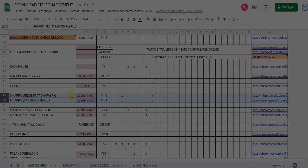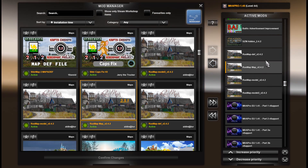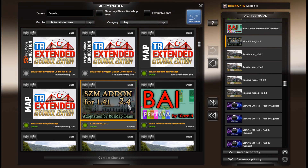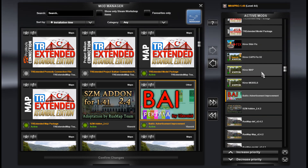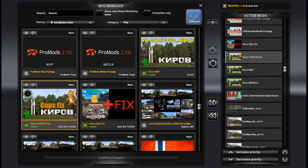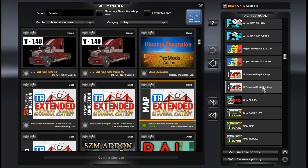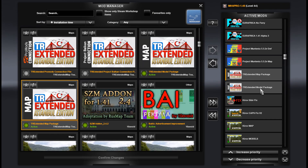This is ROSMAP model 2 version 2.4.2 — model, map, dev. On top we get SEDEM add-on version 2.4.2, even if it's written 2.4 on the picture, and here we get the Baltic advertisement improvement that will allow you to show typical Russian advertising on the streets. This is Kirov — model file, map file and caps fix V2. On top of that we get Turkey Republic Extended, so this is the city of Istanbul that is extended in a very brilliant way.